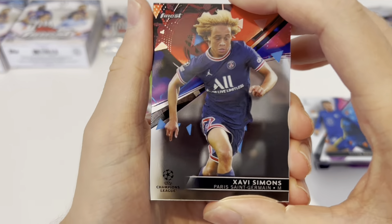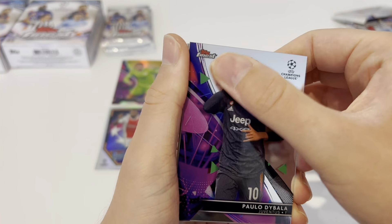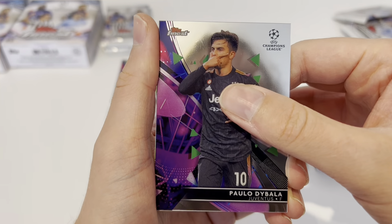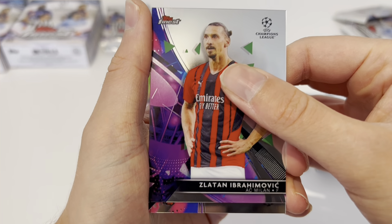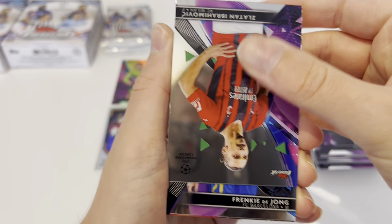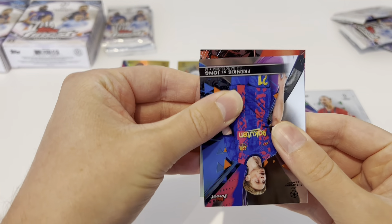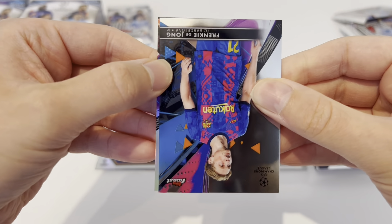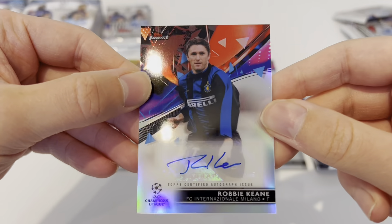Pack three of mini box two — really hoping there's a big autograph here. Xavi Simons is up next, then Paolo Dybala — though that one's scratched, which is really disappointing from Topps. Thankfully it's only a base Dybala. Then Zlatan Ibrahimovic of AC Milan. Going slowly just in case an autograph creeps up on us. There's something red at the back. Another Frenkie de Jong. This last one — I can never tell. And there's some suspense — wait, it is autographed!